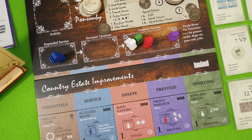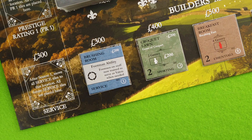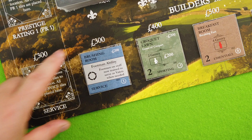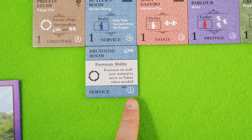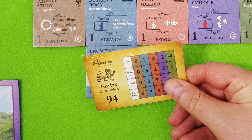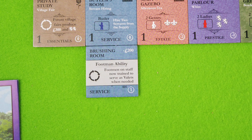Now we can buy from the market. I'll get this service tile — just because of that objective card. We haven't seen the barn yet but it's not unlikely to come out, so getting this early is definitely worth it. Normally it costs 300 pounds minus 200, so that's 100 quid. We place it into our country estate improvements — gaining one victory point. This is also an ongoing ability allowing us to use our white footman as valets, which can be pretty helpful.